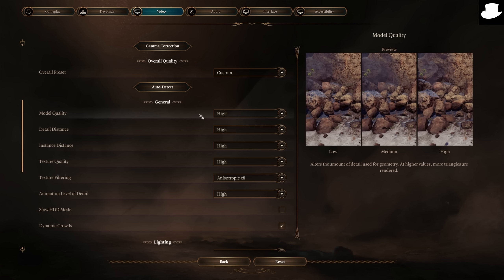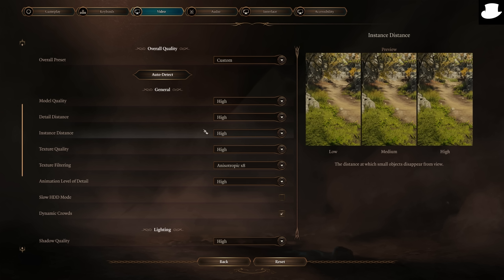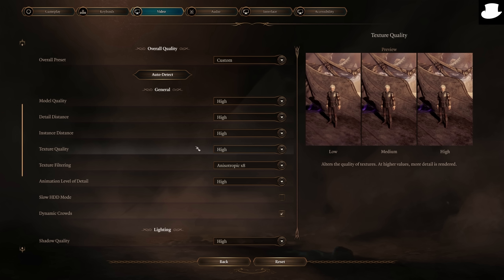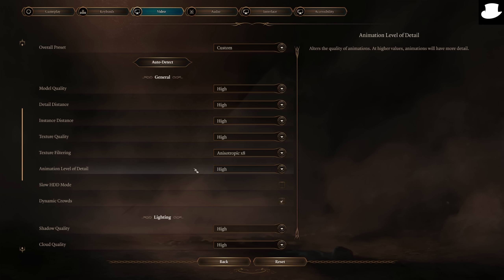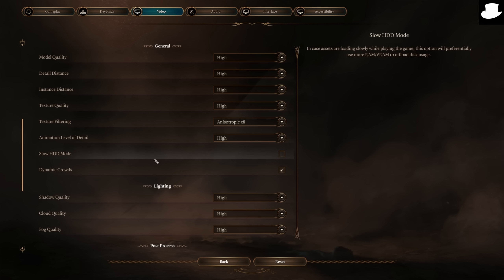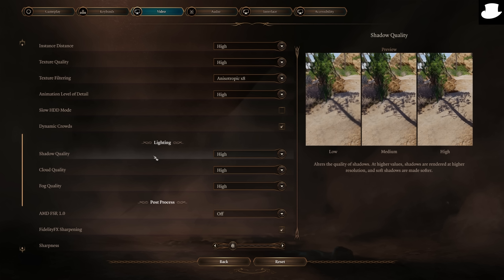We set the preset to custom. For model quality you can see low, medium, or high. Detail distance is there too — I'd have liked to see LOD previews here as well, Larian. Texture quality is really nice to see. Texture filtering — I'd have liked that here too. Animation level of detail, dynamic crowds — these things should show what it'll look like and the impact on VRAM, CPU, and GPU. Even though it's good and better than most, there are still things to add.